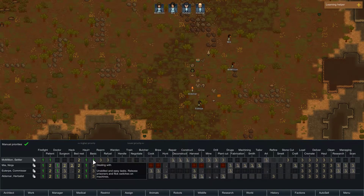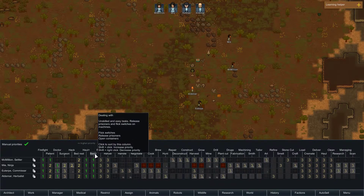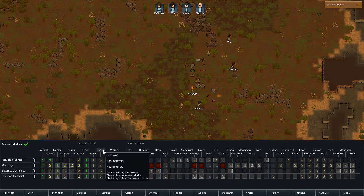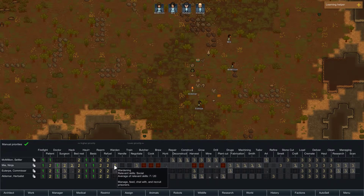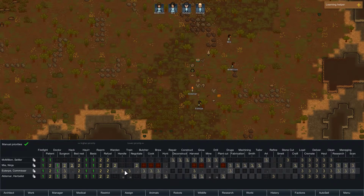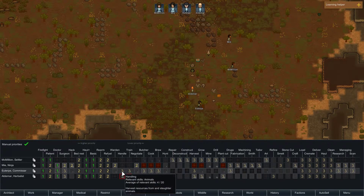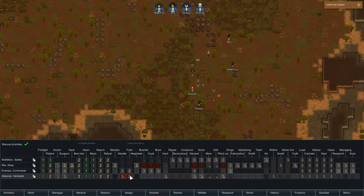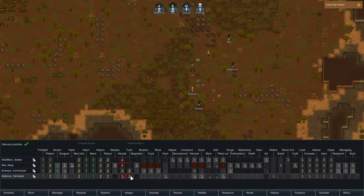Basic is: flick switches, release prisoners, open containers, rearm. Set that at two. Fuel on a two. I'll need a warden before anything else — negotiate. There's lots of handling needed. I'm going to need the train. You know what, everybody's got to learn a little handling, I think.